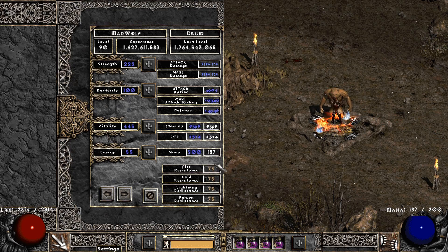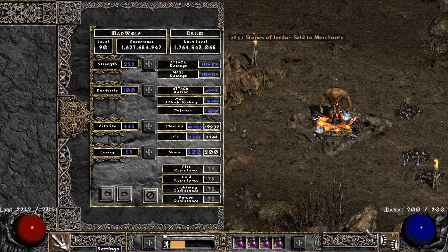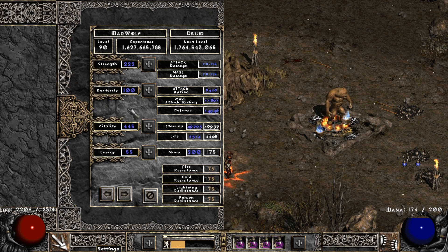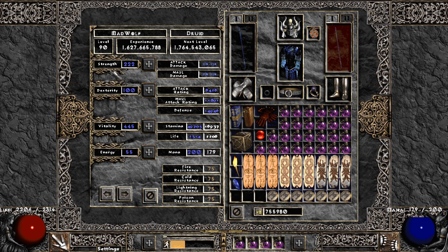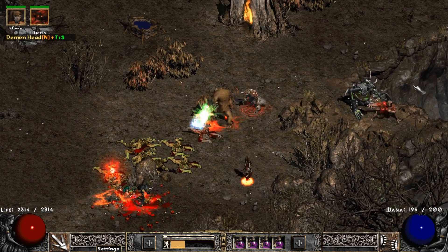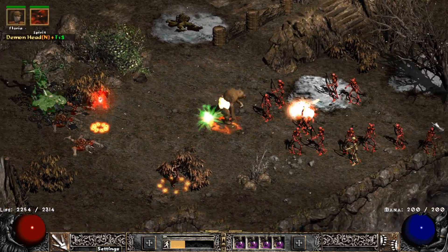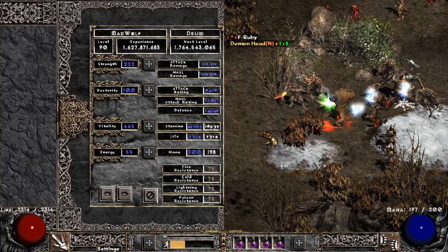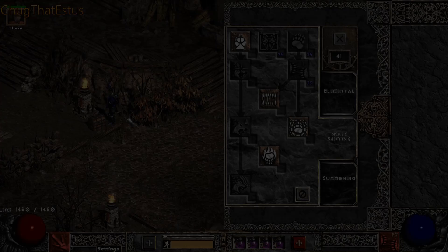Maximum resistances, around 2k HP, a ton of defense, enough attack rating to hit everything. I reach 11–15k damage without full stacks. You want enough dexterity to equip gear, a bit more if you want enough attack rating — that isn't a bad idea. Dump into Vitality to reach around 2k HP and everything else into Strength. Here I went with a full Vitality setup because this is hardcore and I wanted to be safe. You can also reach 15–21k damage with fully stacked buffs.